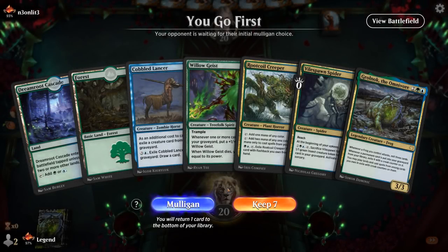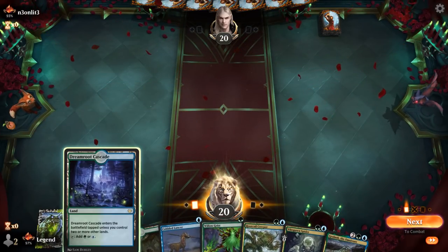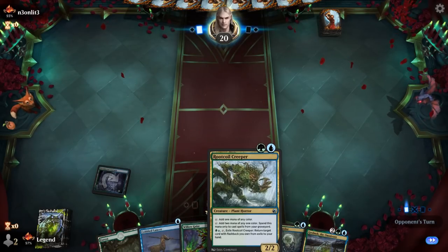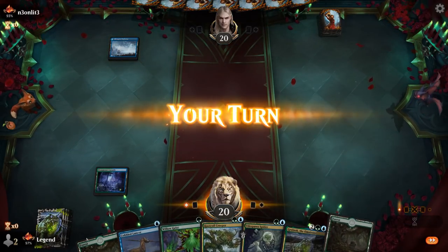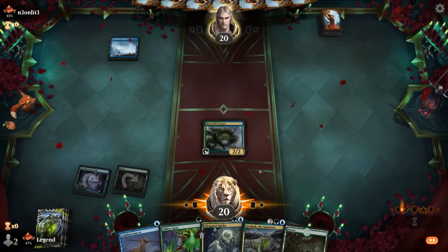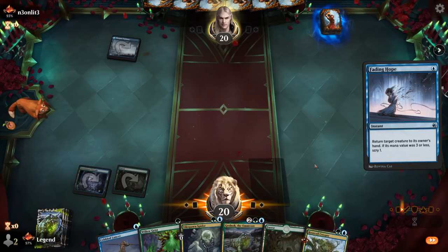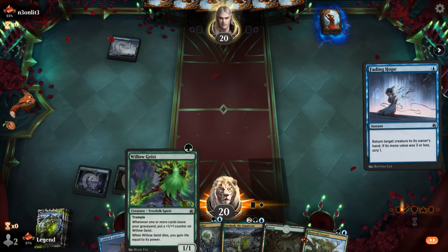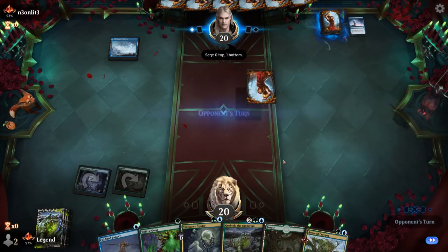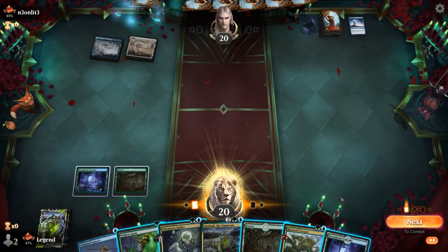Game two — we're on the play with a decent hand. Willowgeist into Root Coil Creeper, though we pass on the turn-one Willowgeist to ensure we can play the turn-two Creeper to accelerate. Next turn we could technically already play Grolnok to start milling. Opponent plays Fading Hope, slowing us down. Next turn we'll replay Creeper plus Willowgeist. Opponent foretells what could be a Doom Scour, so this could be a tough matchup ahead.